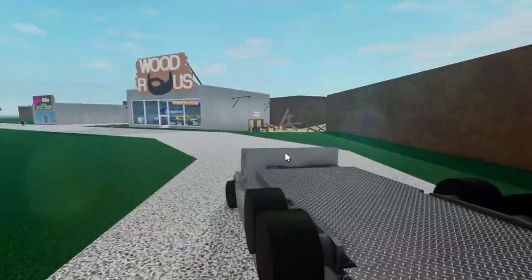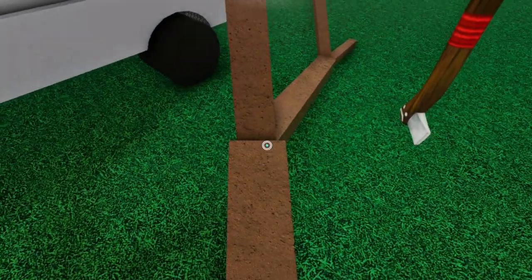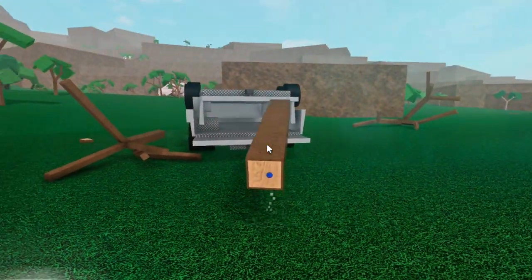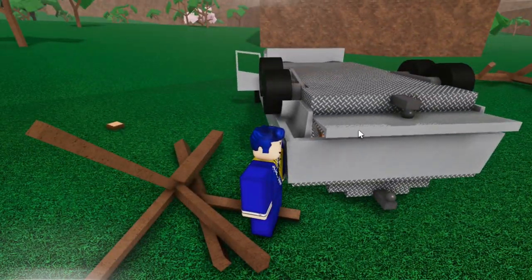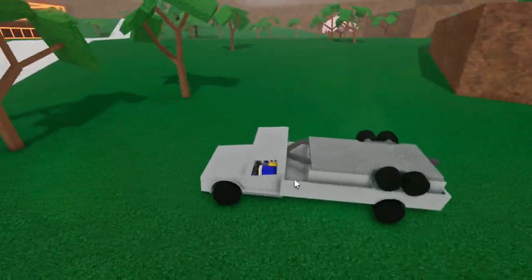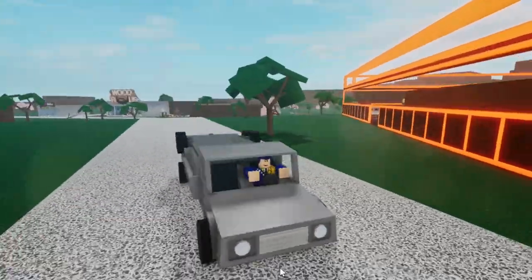Now I'm going to show you how to put things in this. It's a lot less convenient than it used to be, but you open the tailgates and then just shove them in. That's closed, and then you should be able to just drive around with it without anything falling out — it doesn't even go into this open part of the truck, which is great. That is how you make a vault truck in 2023, thanks for watching, goodbye.